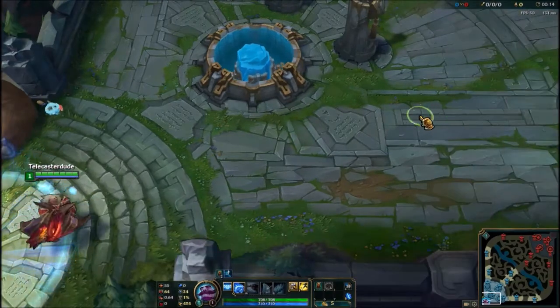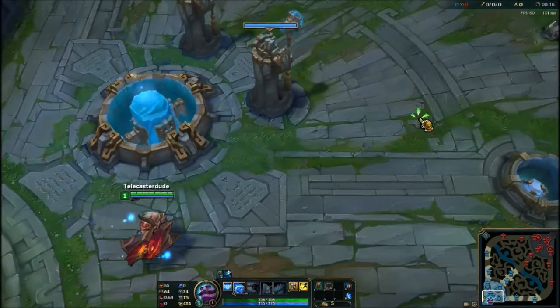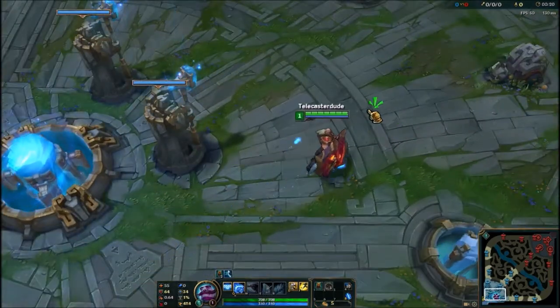The first one is the Braum Q-Flash. Basically you Q and then Flash to cancel the Q cast time animation.